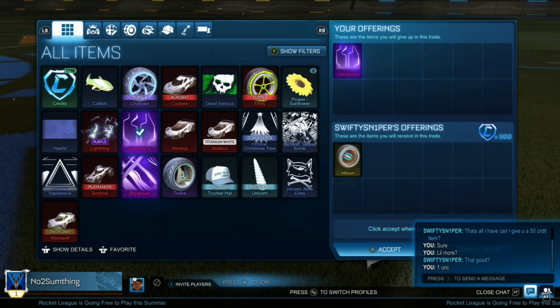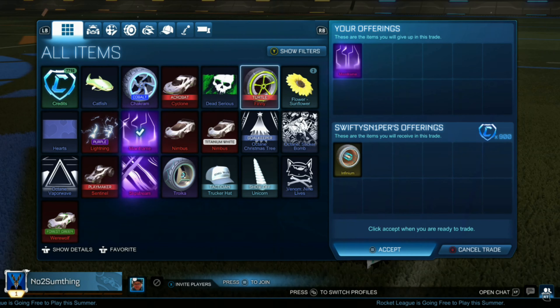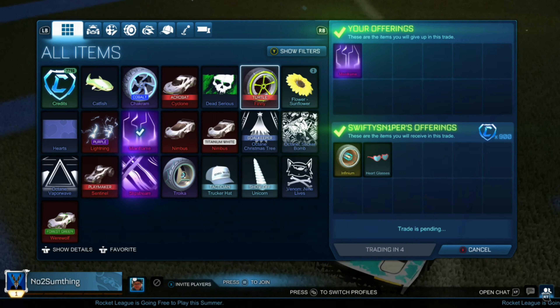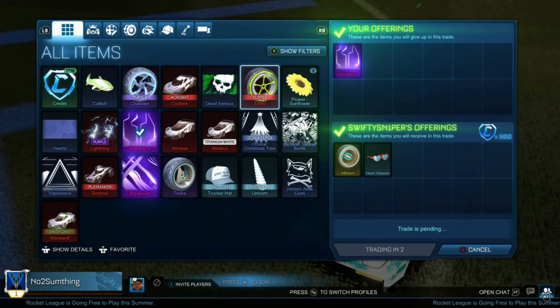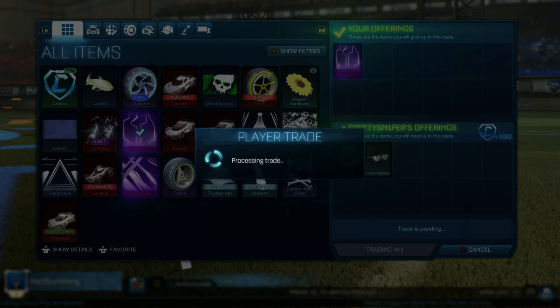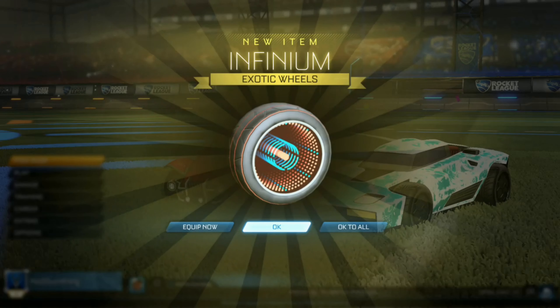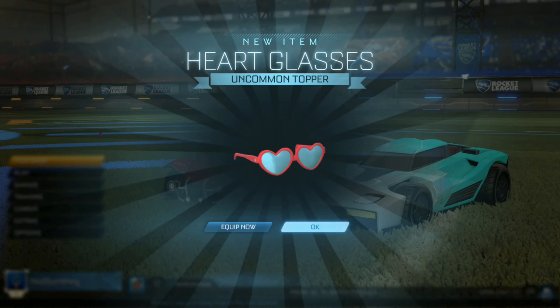Here we're going to be selling our mainframe for 900 credits and an add. This is around 950 — I couldn't be bothered to get a little bit more, because people were offering 950, but this guy offered 900 and infiniums, which I'll use as an add. I don't have a lot of good adds at the moment, so happy to pick this up. We're making a 50 credit, pretty easy profit.